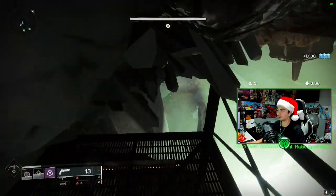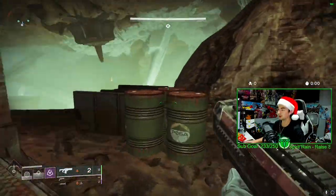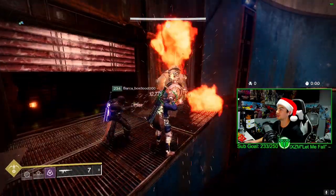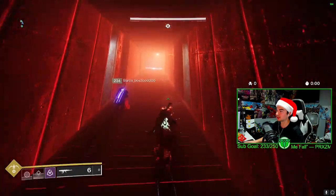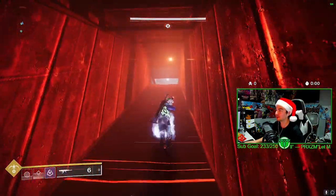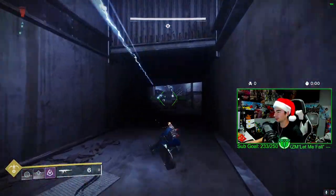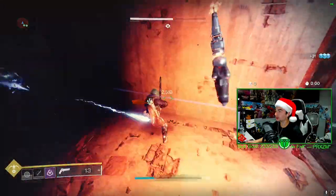That is the first chest for the Gjallarhorn Catalyst. Now for the second chest — for the Catalyst, you're going to go up this way. Do watch out for the barrel of death. You definitely don't want to get hit by that thing. There's going to be another Vandal here.